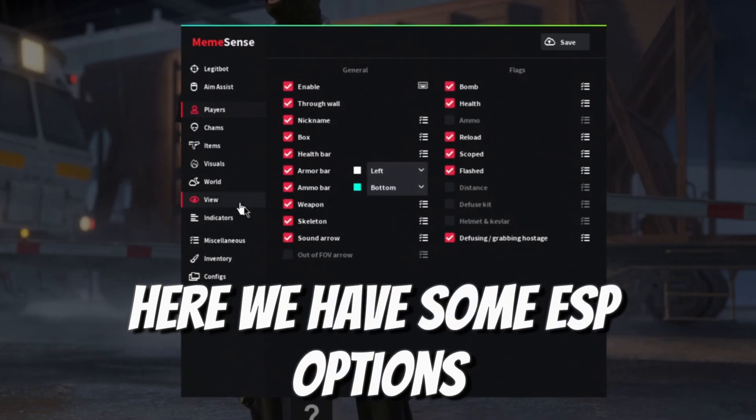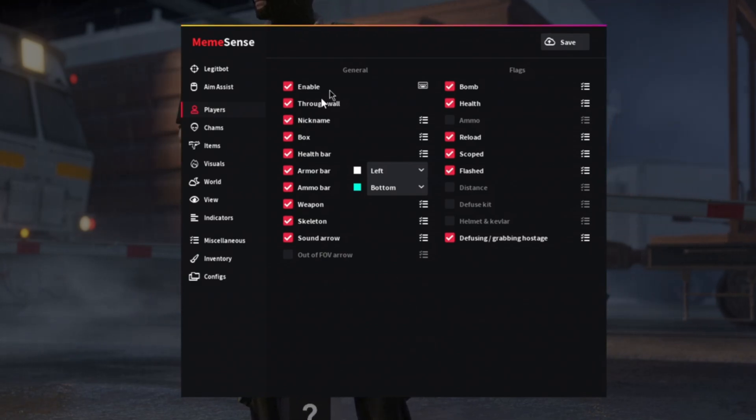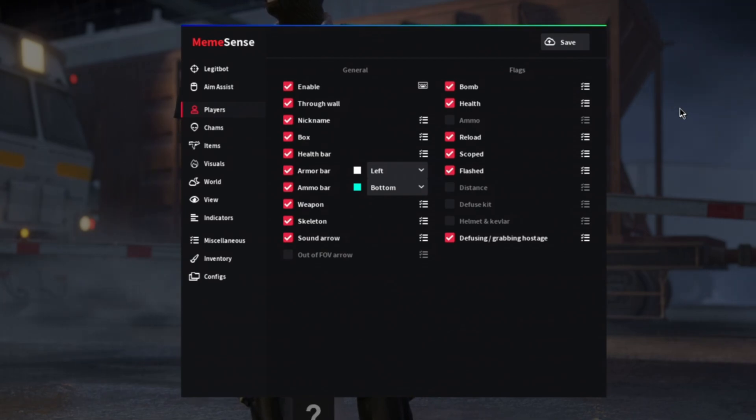Here we have the ESP options. MemeSense comes pre-configured by default, so you just have to enable the options you want. I'd recommend copying my settings so you have lots of awareness about what's going on in the match you're playing.